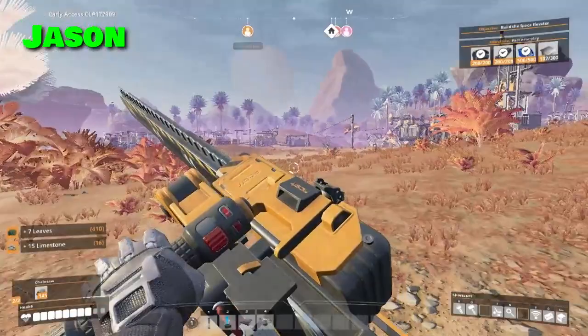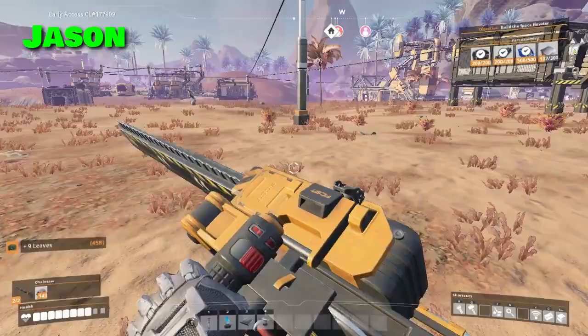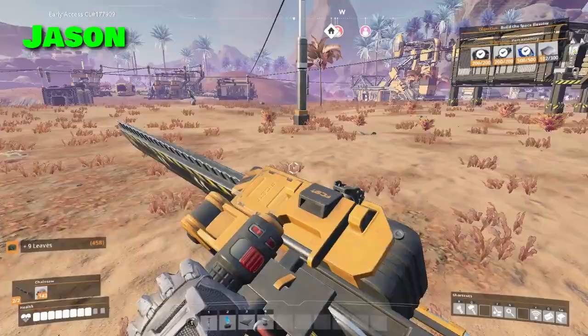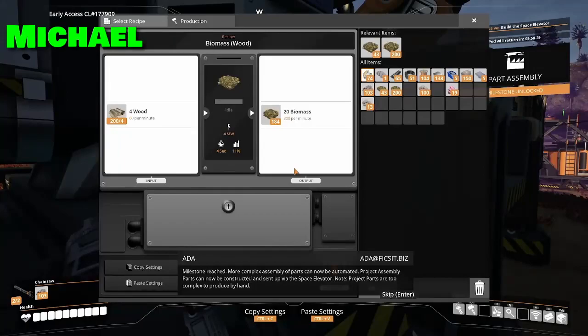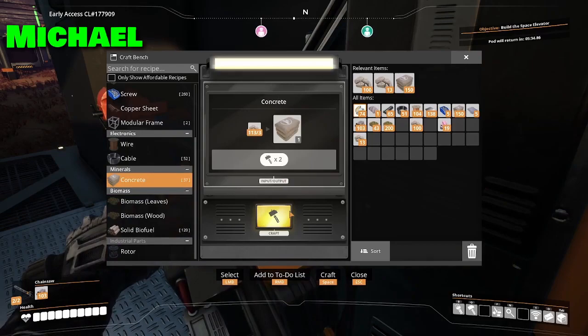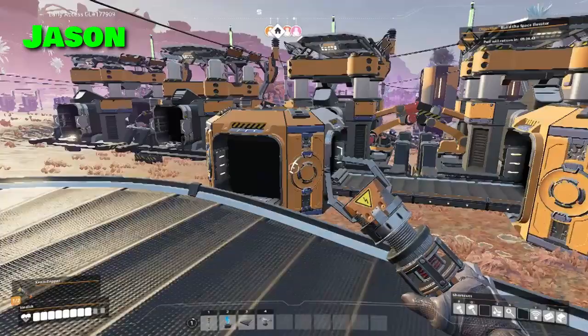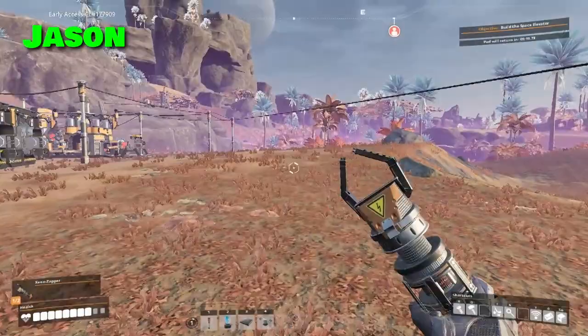It looks like we are smelting 100 percent of the iron we're producing — that's good! Somebody's been running around our base and got overzealous with the chainsaw. It's funny — the chainsaw can actually get rid of some smaller rocks; you just have to beat up a plant beside it. We hit part assembly — next time we'll go into the steel tier. Man, teamwork makes the spleen work!